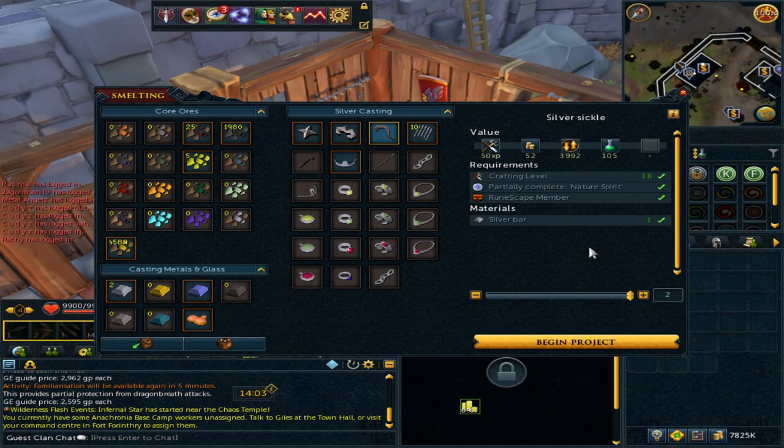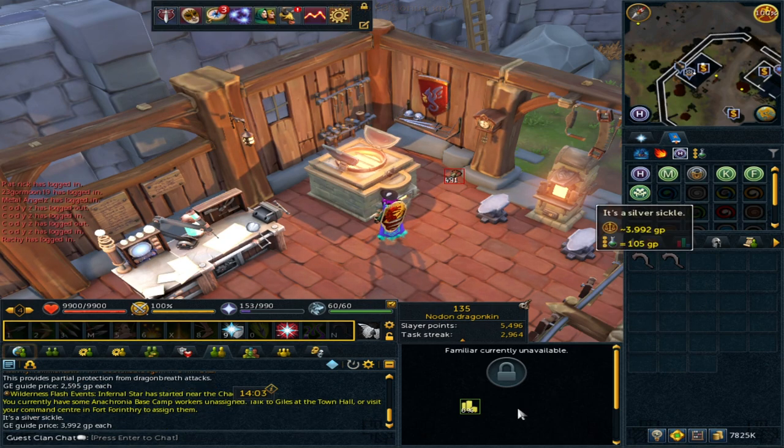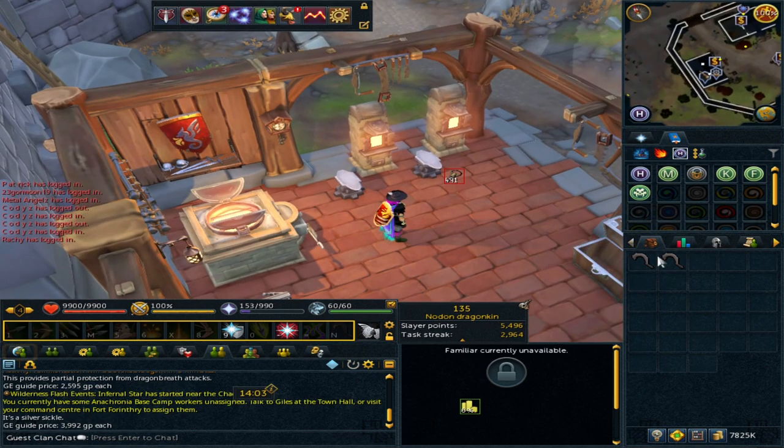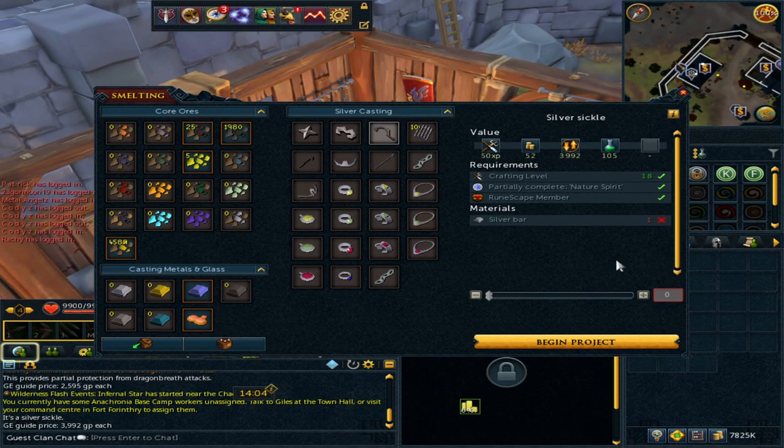The price of a silver bar is 1.6k, and what we're going to be doing is making silver sickles. You can pretty much just sit here and make a full inventory — it's something nice and AFK. The price of a silver sickle is 3.9k, so in terms of profit you're making 2.3k per silver sickle. It's not too high on the requirement level — you just need 18 crafting, partial completion of Nature Spirit where you find the sickle, and a silver bar.